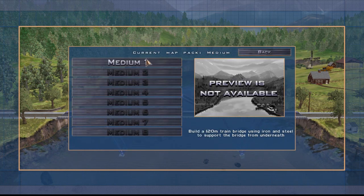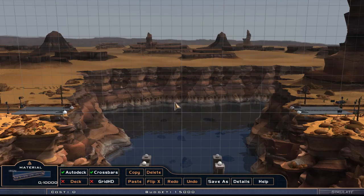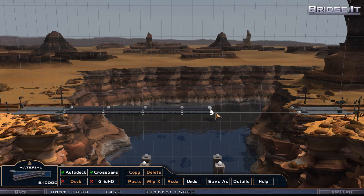Medium level one: build a 120-meter train bridge using iron and steel to support the bridge from underneath. Okay, let's do that. The scenarios are going to change here guys, this is going to get more and more complicated. Remember, we're trying to have fun here — this is not a walkthrough, I don't have all the answers, I'm going to try to figure out things as we go.